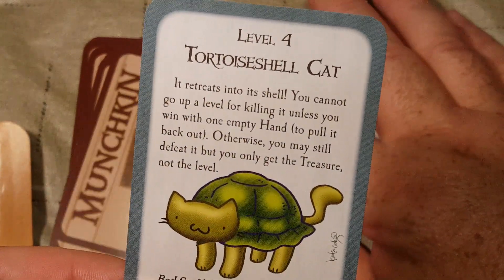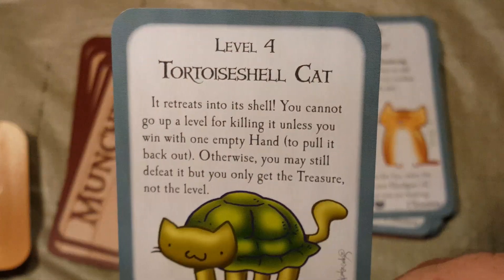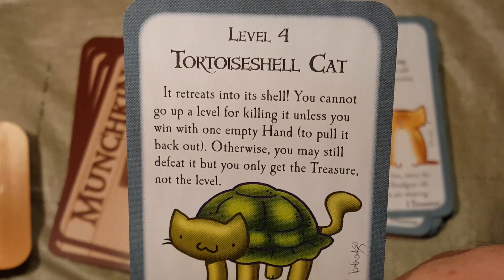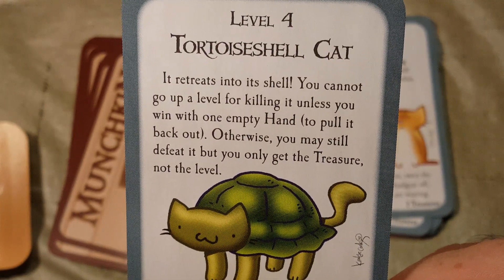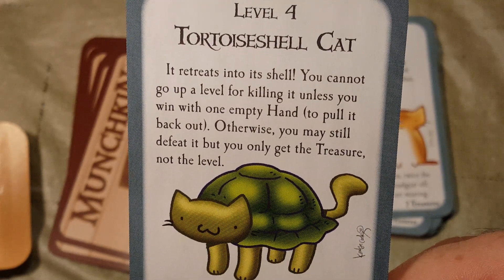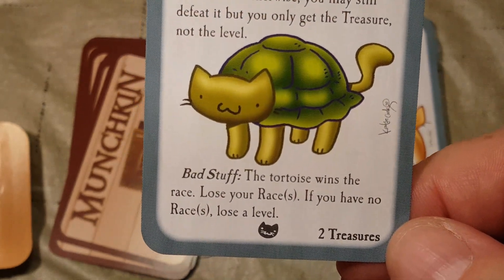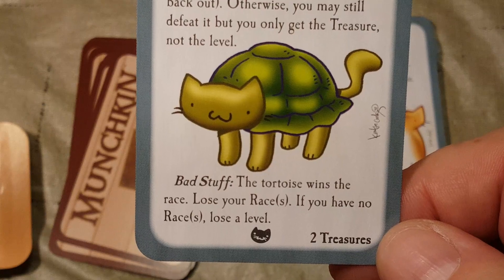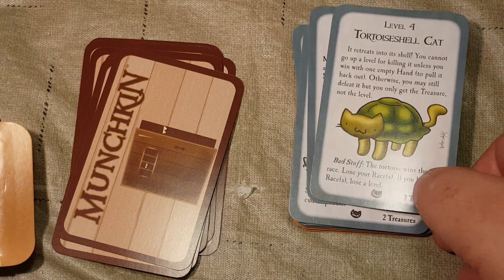Level 4: Tortoiseshell Cat. It retreats into its shell — you cannot go up a level for killing it unless you win with one empty hand to pull it back out. Otherwise you may still defeat it but you only get the treasure, not the level. Bad stuff: the tortoise wins the race — lose your races. If you have no races, lose a level. Two treasures upon defeat.